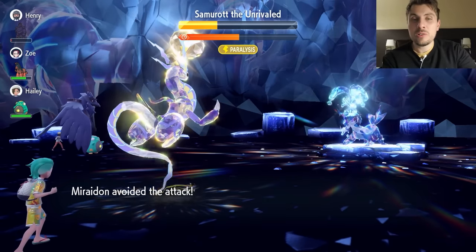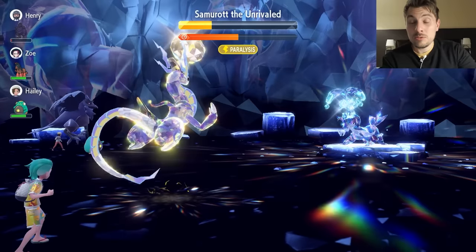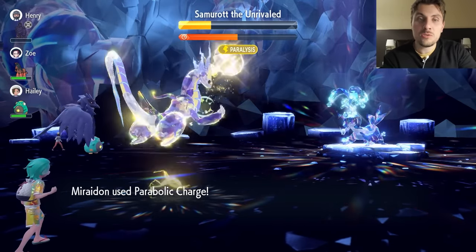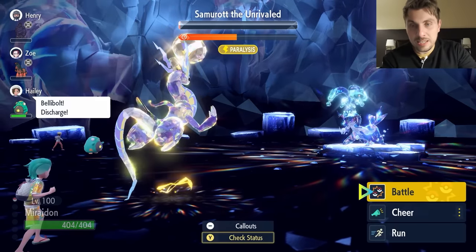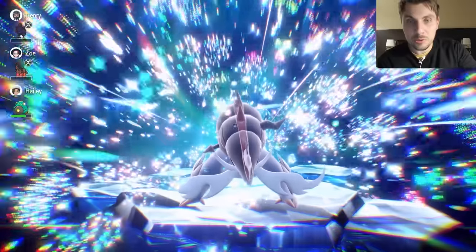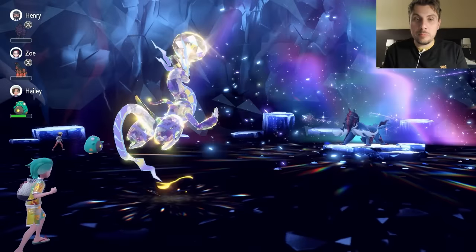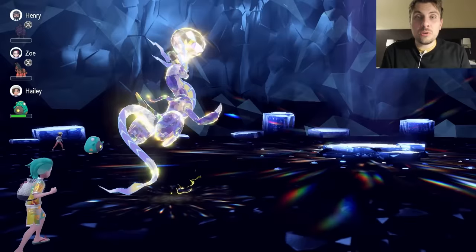The shield breaks — it's very simple from this point. Remember: once you Terastallize, you lose the part Dragon typing, so Water-type attacks will hit for neutral damage. You can see the next Parabolic Charge takes Samurott to nearly knocked out, and one of our partner Pokémon picks up the knockout first. It really is that simple with this build, especially with the Metronome.